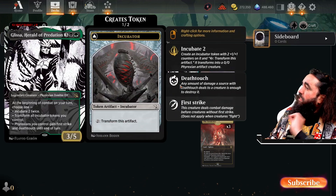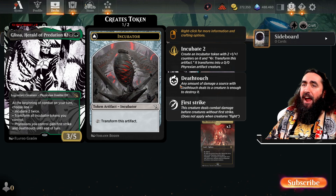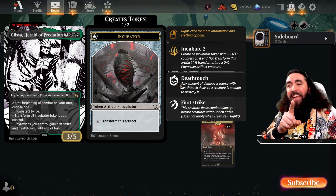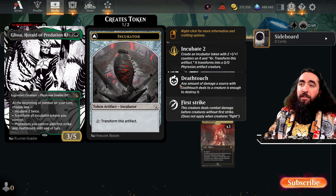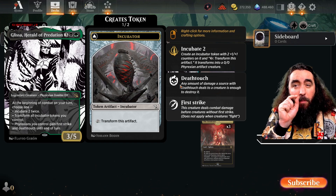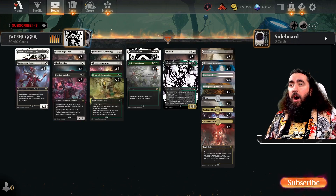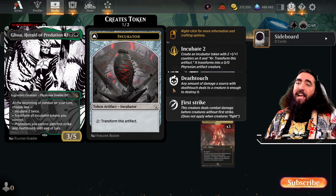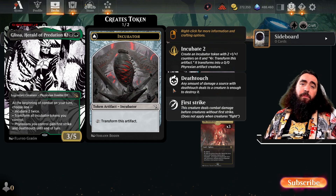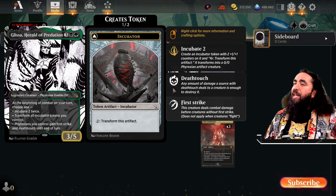Then we have the sleeper card in the deck — the only reason I'm playing green — Glissa, the Herald of Predation. At the beginning of combat on your turn you choose one of three modes: either incubate two twice, getting two 2/2 eggs; or transform all of your incubator tokens at once, filling the board. Play Glissa on turn five and all of them can attack right away. And if that is not good enough, all of your Phyrexians also gain first strike and deathtouch until end of turn. This is insanity.